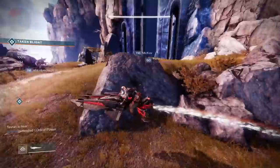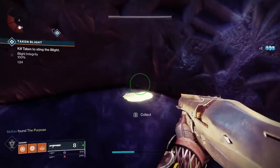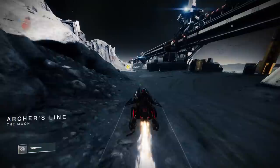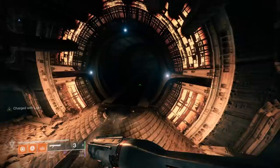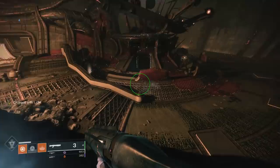The next feather is in the Dreaming City. Once you load in, head towards the giant gate opening as if you were going towards the Blind Well or the very beginning entrance of the Last Wish Raid, and you'll see it sitting there on the left side. Then we have the final feather. To get this one, head to the Moon and go to the Temple of Crota — it's right off of Archer's Line. Head into this hive structure and continue forward, just past the area where you met the Crow in the opening cinematic of this season. Head to the very final boss room where the Fanatic Nightmare Hunt takes place, and it's located on the ground right here.